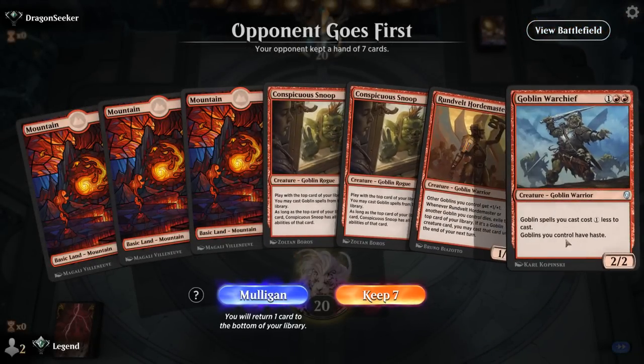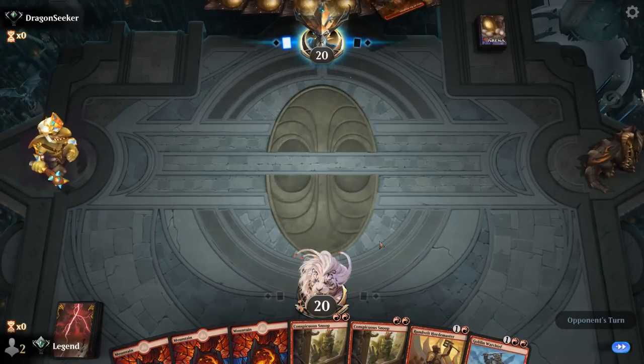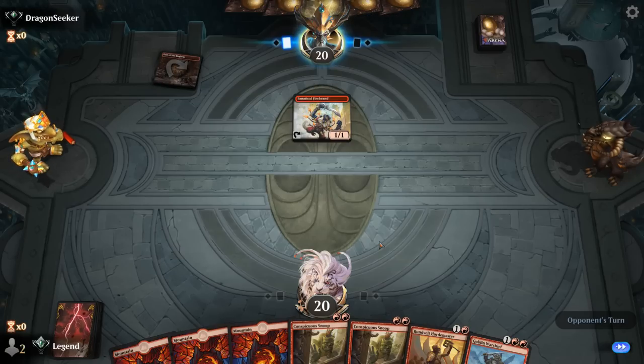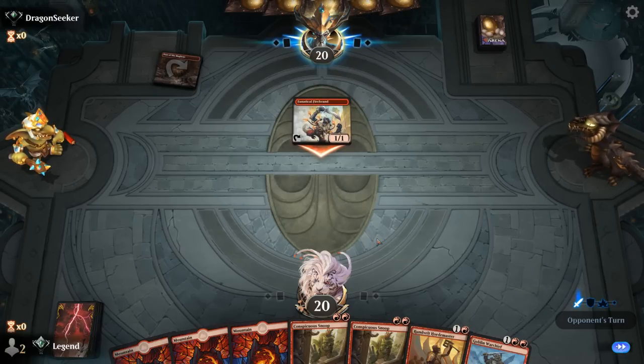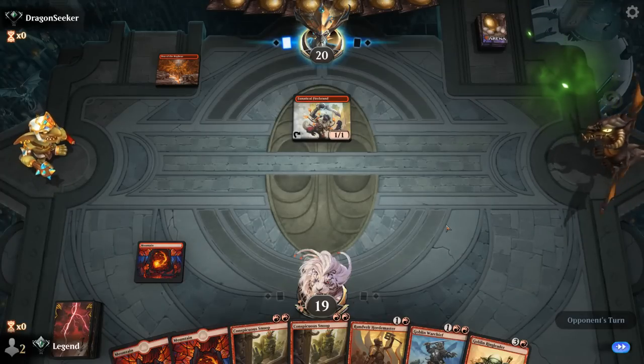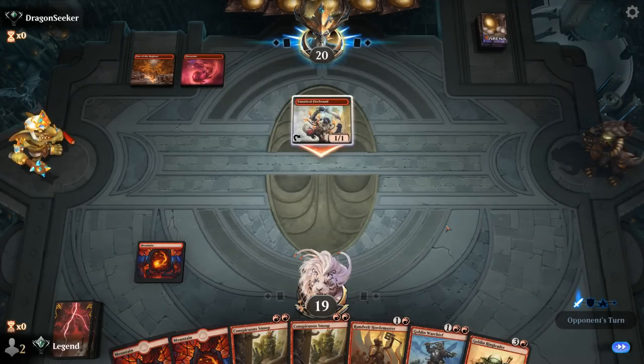We're on the draw and the hand seems fine, especially in a more grindy matchup. Could struggle against aggro — turn-one Firebrand points in that direction. So it's just about surviving and hopefully finding something like a Goblin Chainwirler as one of our better blockers.